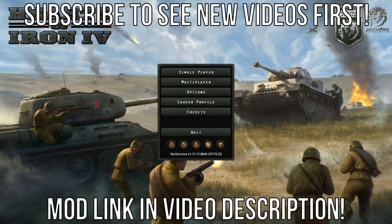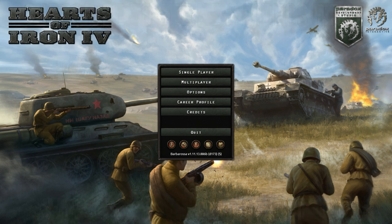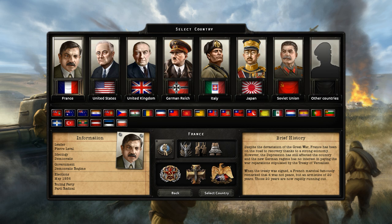Hello, this is the strategy game Hearts of Iron 4, and this video is going to act as part one of a France Bonaparte Path playthrough. Before we get things underway, here is some brief history on France. Despite the devastation of the Great War, France has been on the road to recovery thanks to a strong economy. However, the depression has still affected the country, and the new German regime has no interest in paying the war reparations stipulated by the Treaty of Versailles. When the treaty was signed, a French marshal famously remarked that it was not peace, but an armistice of 20 years. Those 20 years are now rapidly running out.